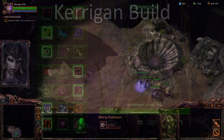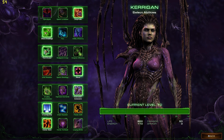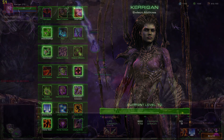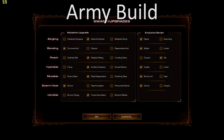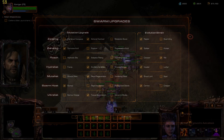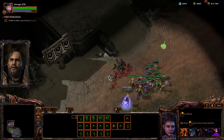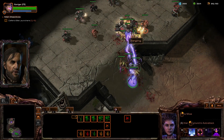For the build I use for this achievement, I want automated extractors and twin drones for fast economy. I use Kinetic Blast, Crushing Grip, and Mend for my primary Kerrigan abilities, and then Drop Pods as her ultimate ability. For the army, it doesn't matter a whole lot — it depends on your style. I go Roach, Hydra, Zergling, Ultralisk. I like tissue assimilation for the ultras because it just makes them tankier so they can hold their own a little longer.